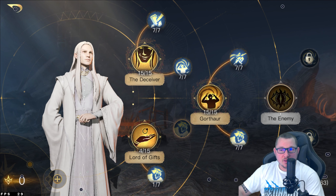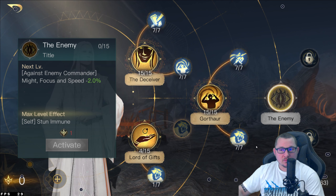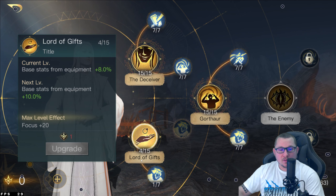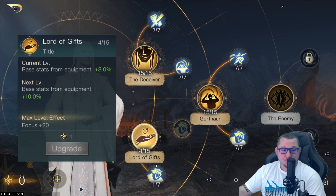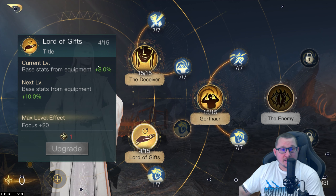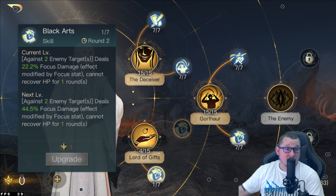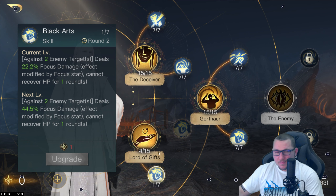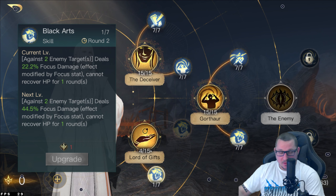Any points you have left, you can go over here into the enemy line tree. It's not a bad tree, it's just Respect 5, so I'm going to try not to include that in this video. What I would do is go Lord of Gifts and put some points in there — it's just going to help raise your base stats from equipment, which ultimately helps your focus be higher in the long run. What I did with the skill points I have is put 4 points in to get up to 8%, and then dropped that extra point into Black Arts, which gives me an extra hit in round 2. If you have the same amount of points, you can put 5 points in Lord of Gifts or more, depending on how many points you end up with.